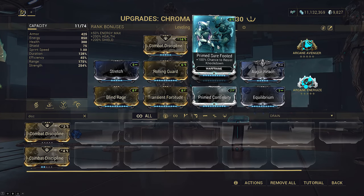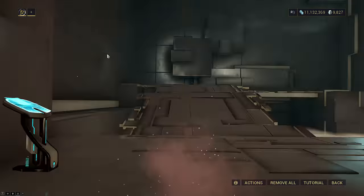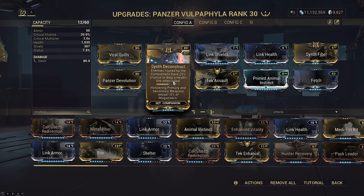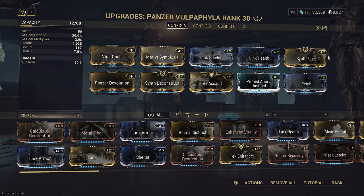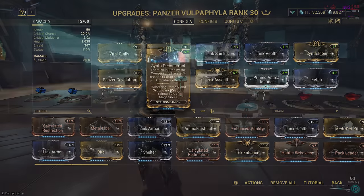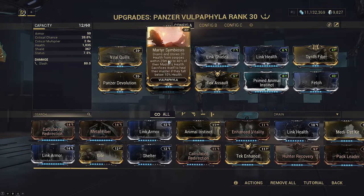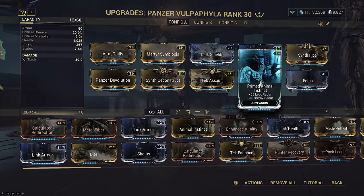Prime Sure Footed should be pretty self-explanatory at this point to prevent knockdowns — if you don't have that, slot Handspring. I'm bringing a Panzer today, which significantly helps our energy economy through Viral Quills. It spreads easily between enemies, especially when ensnared. Spotted enemies count as Pet Assists, which will trigger Synth Deconstruct to drop health orbs from enemies at 25% per assist. Synth Fiber will let you pick up these health orbs even when you're at full HP, which will convert into energy due to Equilibrium on Chroma. These Synth mods are now doing double duty, since they also function to speed up the self-damage from HEMA's holster reload whenever you need to set Vex Armor back up. Remember, it takes 9 bursts if you have 300 HP only. The rest of the build is pretty basic: Martyr to save you if you screw up by giving you health back and very short iframe periods, Panzer for infinite lives on your cat, Tek Assault to dodge lethal hits, and the standard Link mods, Radar, as well as Vacuum.